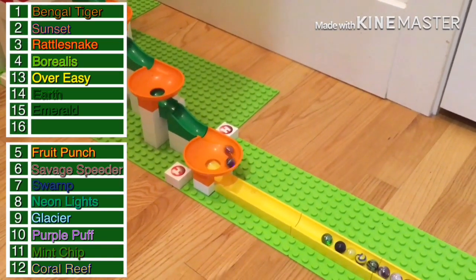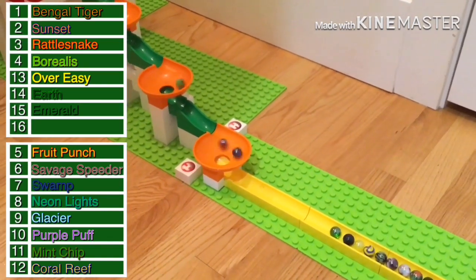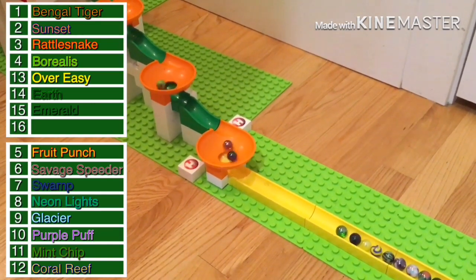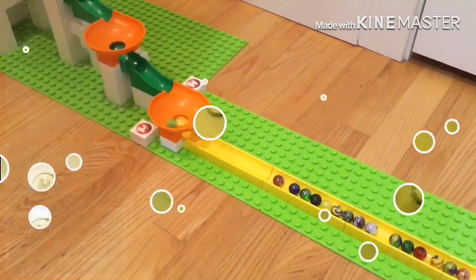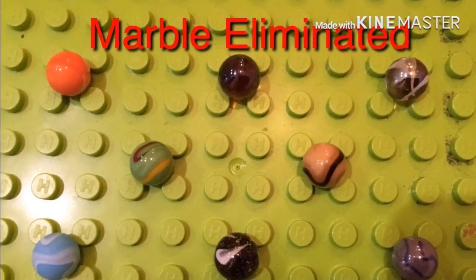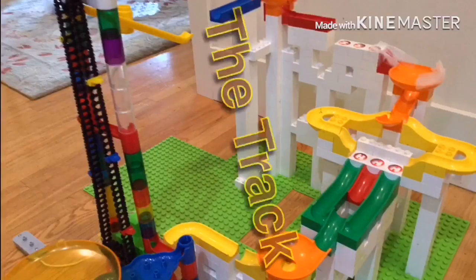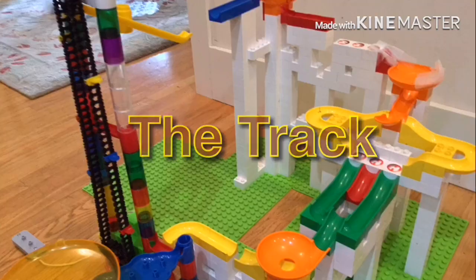This is going to be a tight race for 16th — we have Amber and Sapphire racing for it. It looks as though Amber has the upper edge, but Sapphire comes in out of nowhere and will steal the last spot. So Amber will be eliminated along with Shimmer, Cheetah, Rainforest, and Plankton.